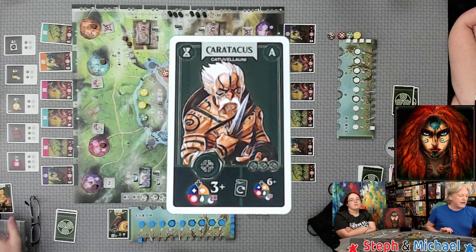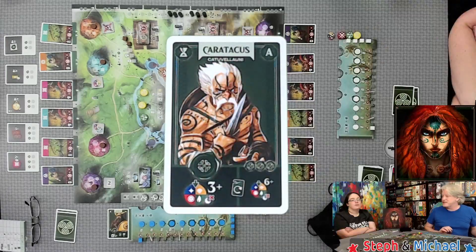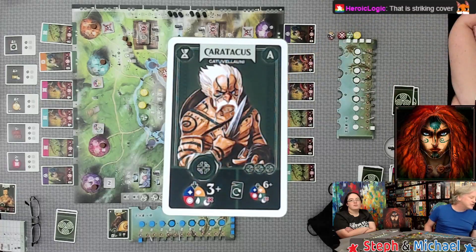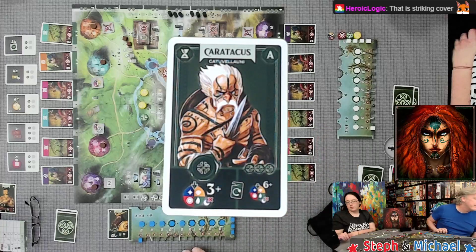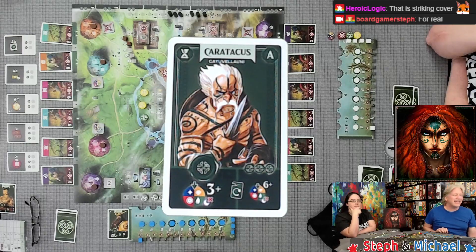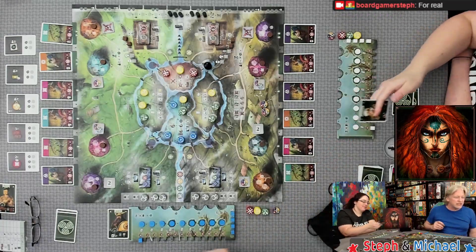Steph has chosen Karaktis, mostly because the other leader card dealt with more military stuff and she didn't want to clash on that. She gets one point if she has at least three workers in her tribe area — not counting druids. If she can get six, she can flip that card over and get three points.